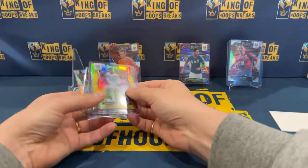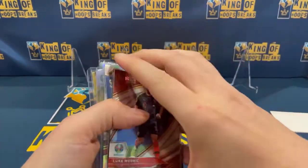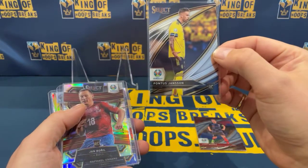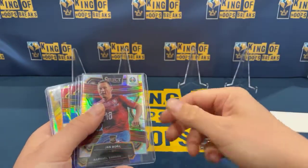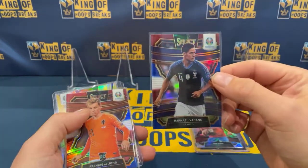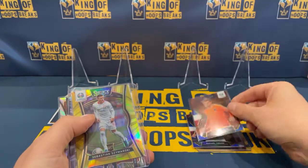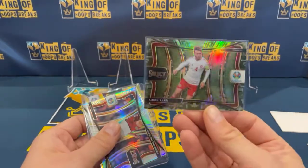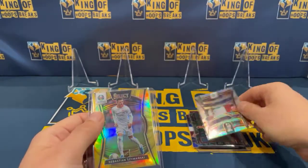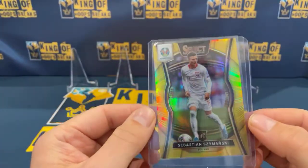Let's do a quick recap. We've got our Luka Modric field level for Croatia. We've got our field level Pontus Jansson — that's a rookie for Sweden. We've got our silver Jan Boril for Czech Republic. We've got the red, white and blue Raphael Varane for France. We've got the Frankie de Jong red, white and blue for Netherlands. We've got our Camo for Denmark and our silver for Denmark — Pierre Højbjerg. And then finally, biggest hit of the box: our gold, number six out of ten — Sebastian Szymanski, going to go for Greg Roberts.